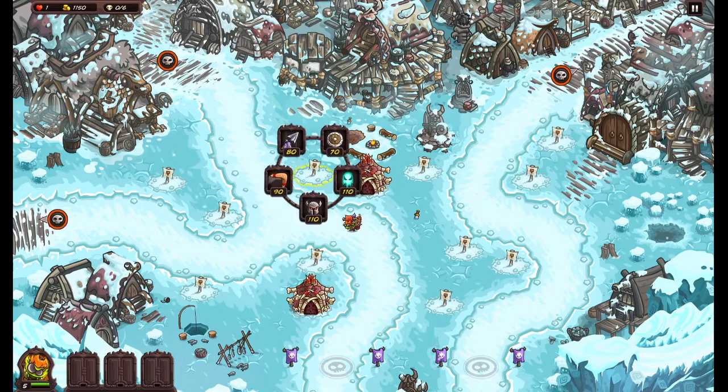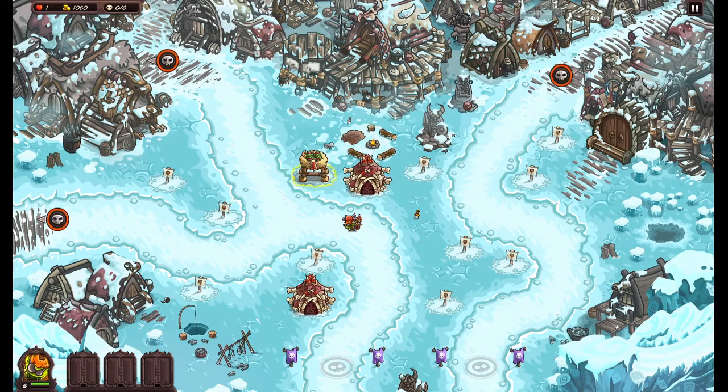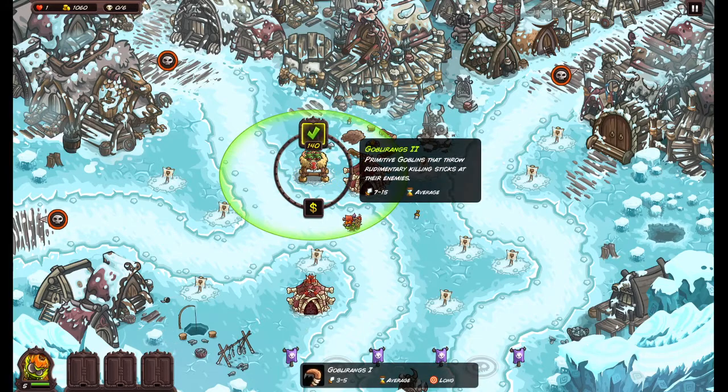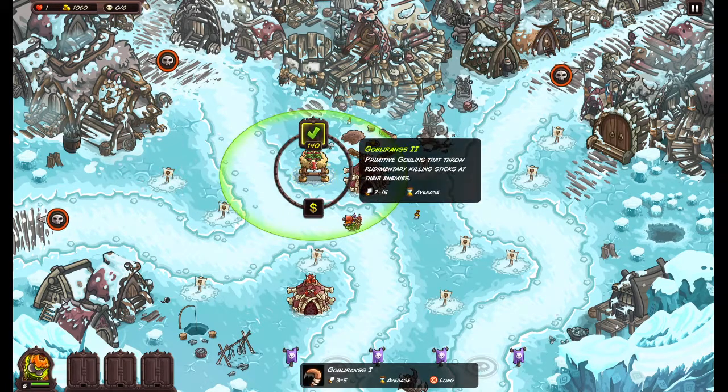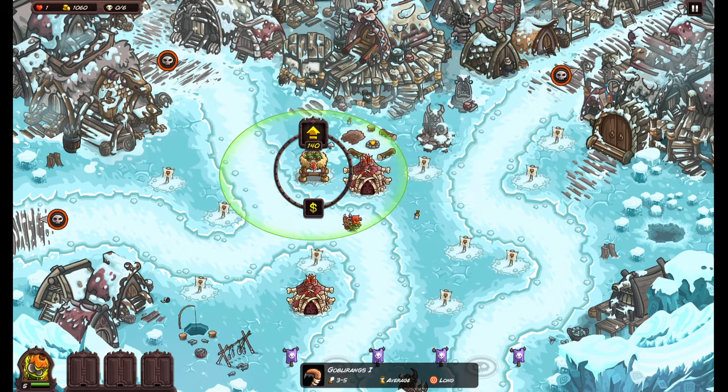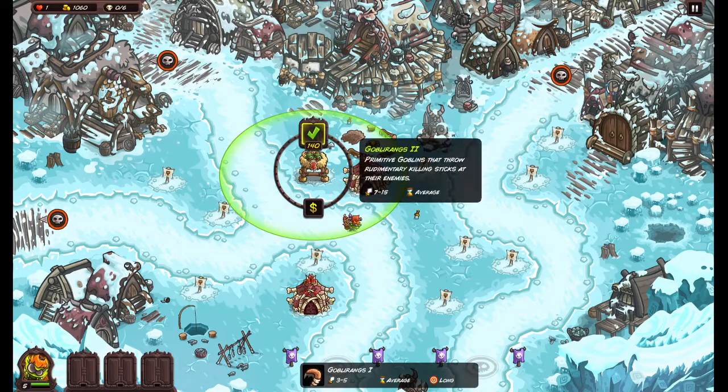The main thing I want to do is see how the boomerang compares. Level three to four is fast; seven to fifteen average is level three to five average — about the same damage, slower, one damage longer range, but it's not improving. That's important to know.